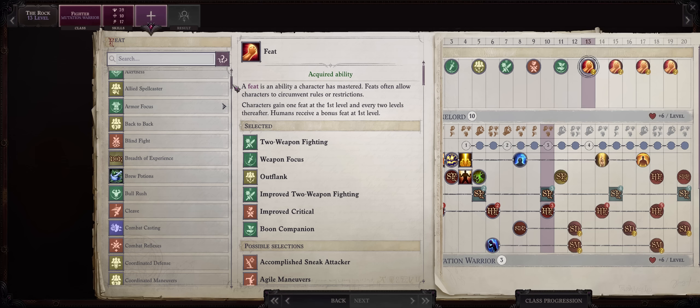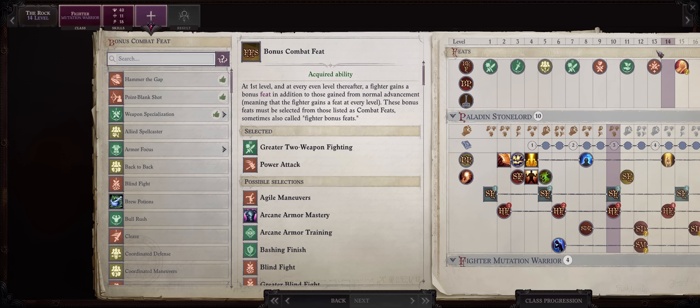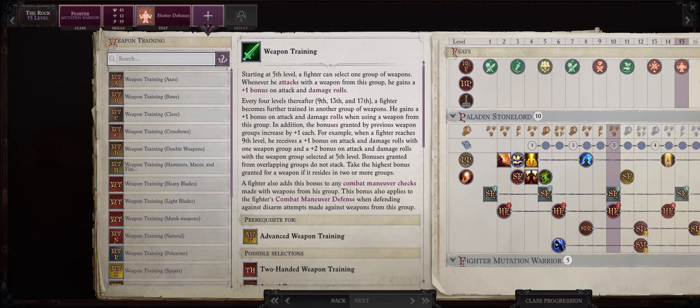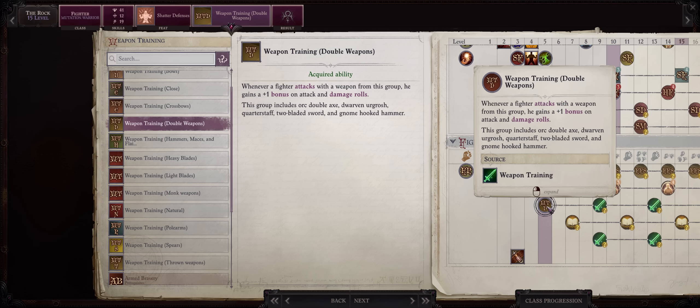At level 13, Combat Reflexes — you can't really delay it any longer, or you can take it at level 3 instead of Weapon Focus and swap their order. At level 14 start the shatter defenses package with Dazzling Display. A Cavalier could get this for free, but Mutation Warrior grants more overall. At level 15 take Shatter Defenses, and for weapon training pick Polearms as Dwarven Urgroshes belong to this group. With Fencer's Gift gloves, weapon training is boosted by a further +2, for a maximum of +3.